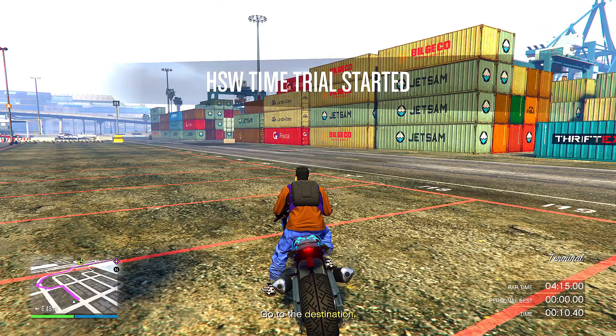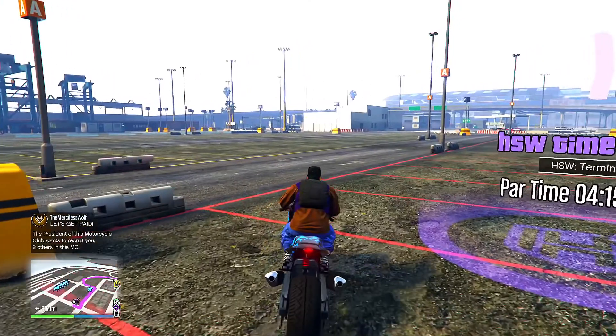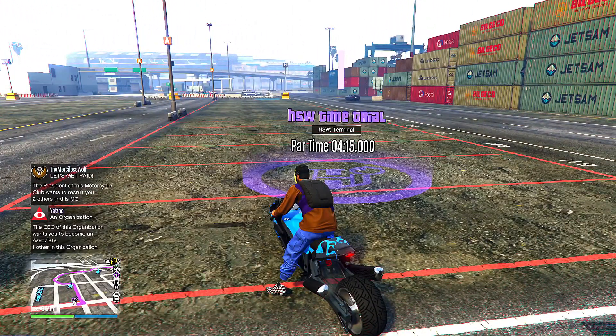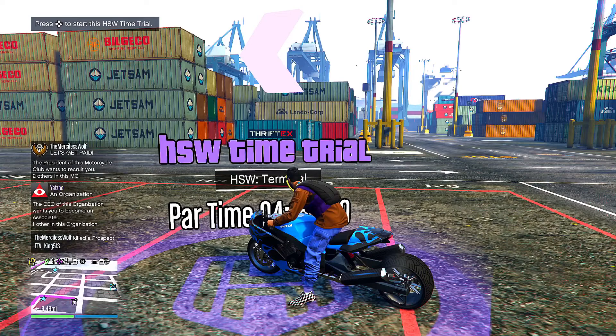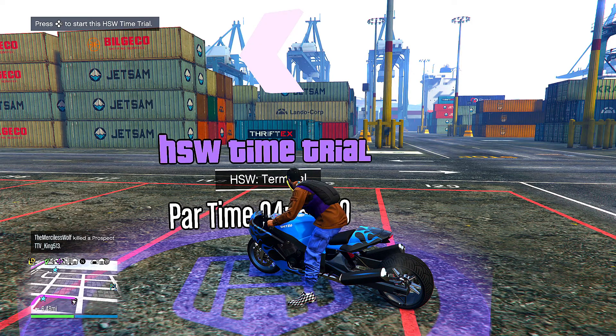Then you guys want to hold Triangle — I don't know the buttons on Xbox — but you want to reset the race and then start it up again, just so you know where the destination is. Make sure you guys use this bike right here, it's crazy fast. I believe if you guys do it on time it will be more than $100,000 — let's find out.